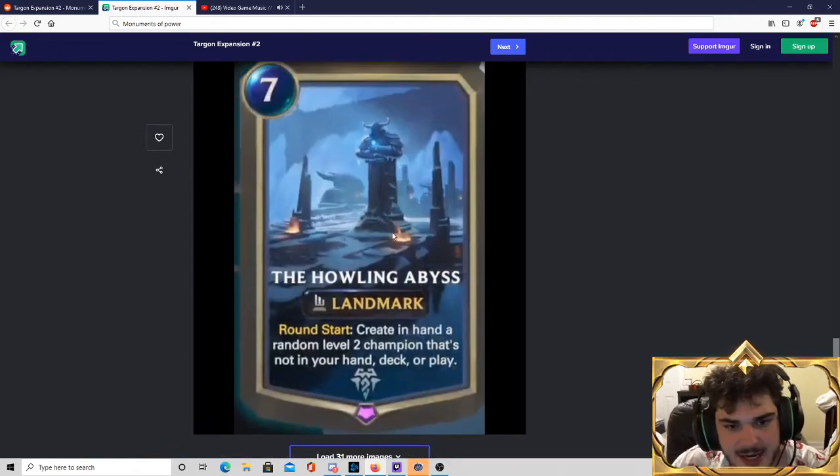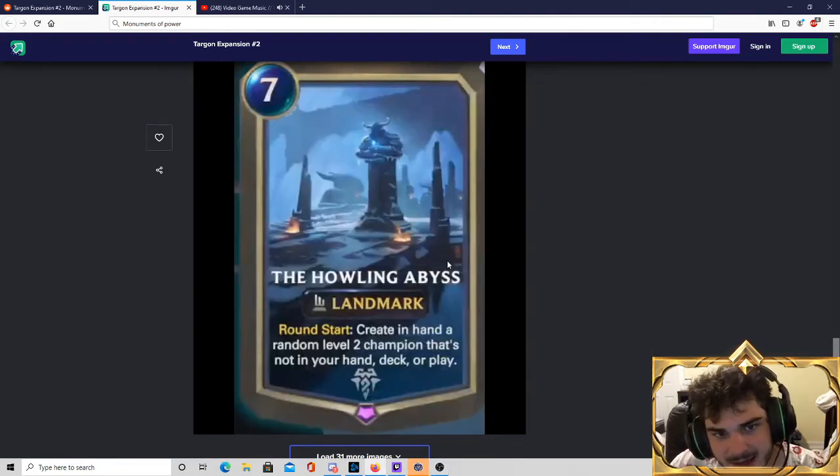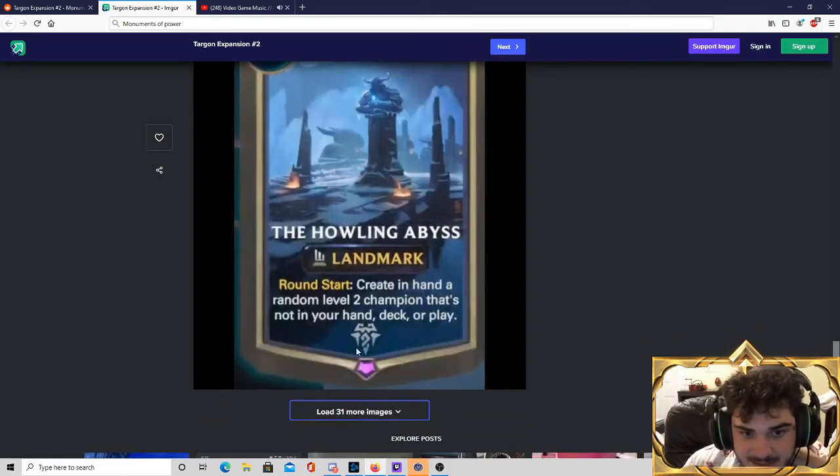Next we have the Howling Abyss — a 7-mana landmark. At round start it creates a random level 2 champion that's not in your hand, deck, or in play. It's a cool card, but I'm super happy for it to exist in Runeterra as long as it isn't actually competitively viable — because I think this card introduces far too much RNG into the game to be healthy for the competitive scene. The card itself is pretty entertaining and will make some funny game states. You can play this with friends and it'll make some cool things happen.